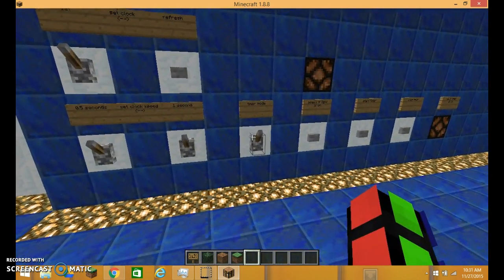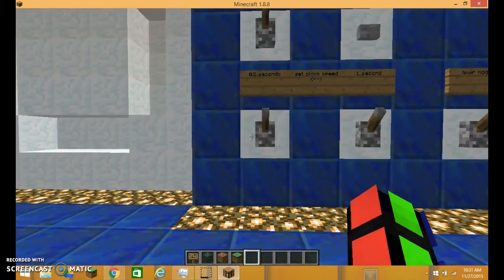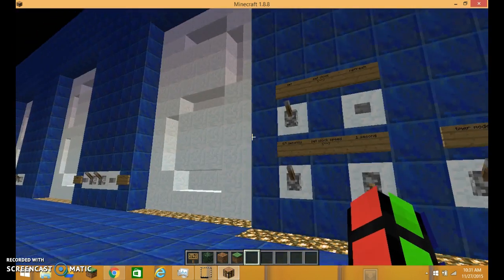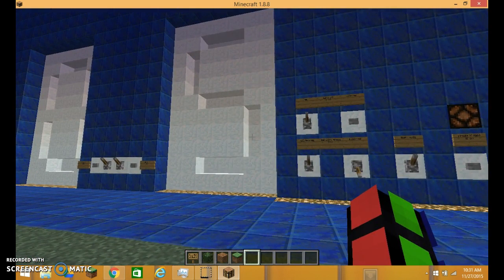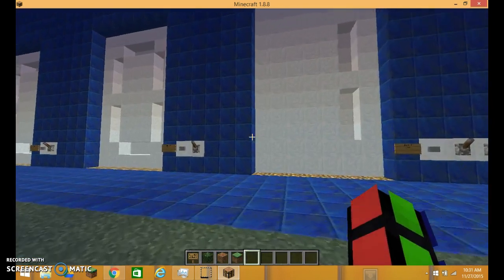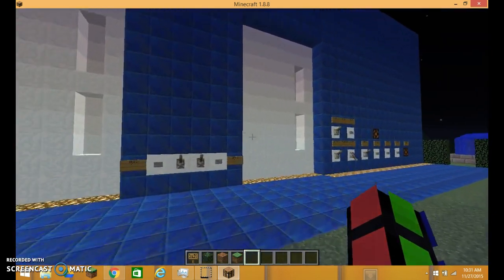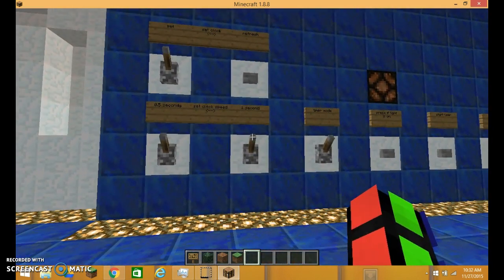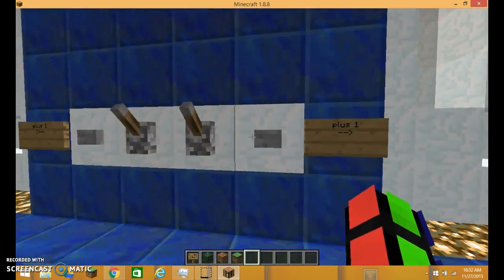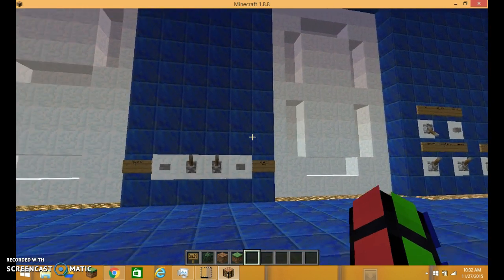The clock has a lot of different settings. You can set it to update every one second or twice every second. And you can just add one to any digit. If you're done using it you can just flip this lever off and hit the set mode, and all you have to do is put these levers until it's at zero.